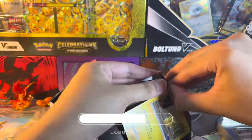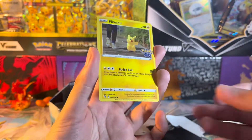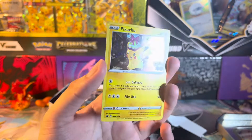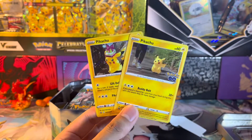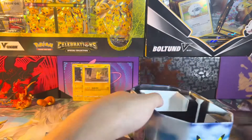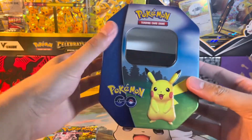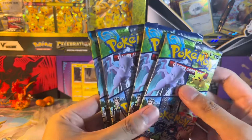We got the Pikachu holo and Pikachu holo — this one's holding a gift, pretty cool. And of course the four Pokemon Go booster packs remain, and that's all there is for this tin. So let's put that off to the side and get these packs open really quick.